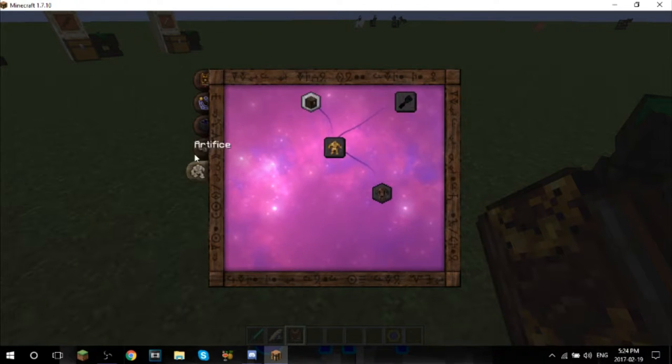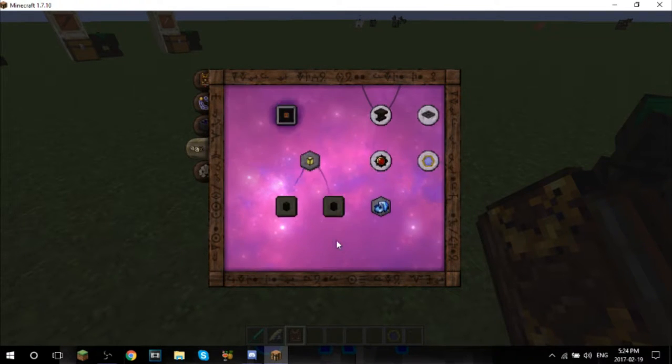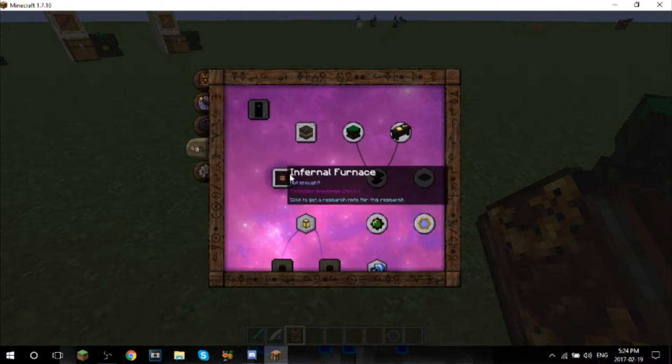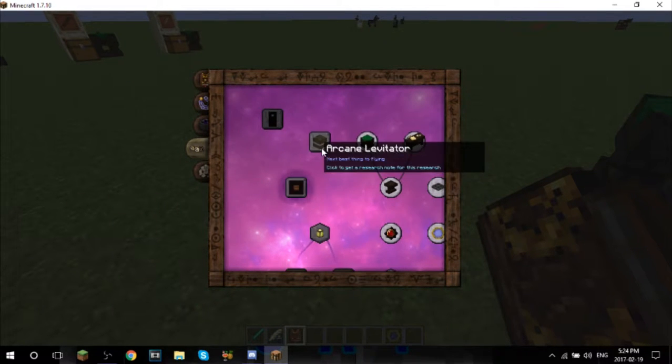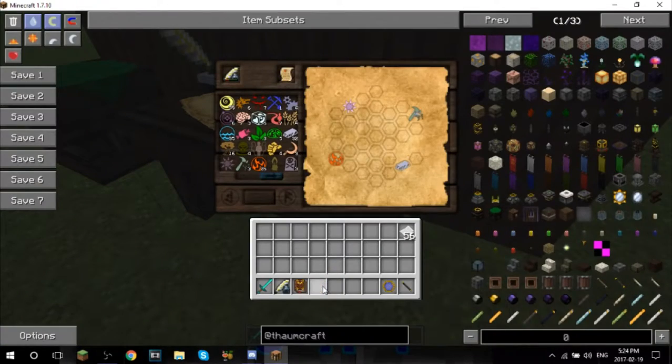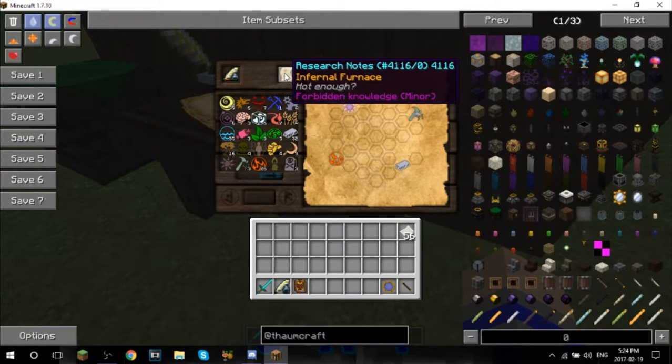The Alumentum is not yet unlocked - Artifice. We need the Arcane Lamp - sorry, we need the Infernal Furnace, and we need to learn this. Let me quickly research this, I will be right back.